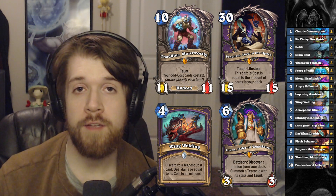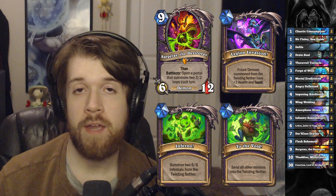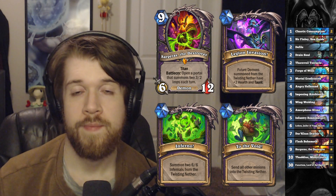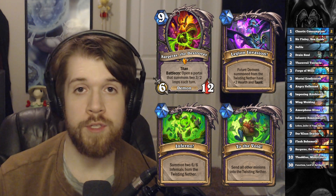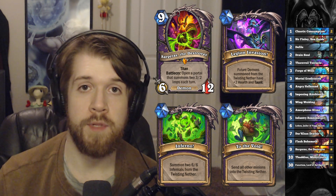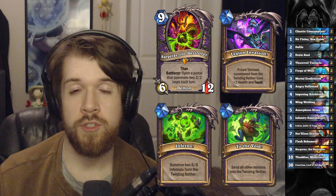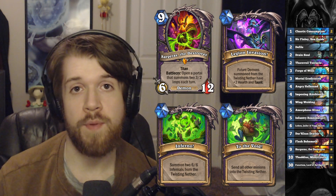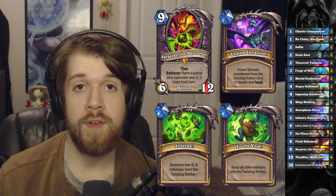And finally, we have Warlock's Titan, Sargeras the Destroyer - a nine mana 6/12 Titan with a battlecry that opens a portal that summons two 3/2 imps at the end of each of our turns. Its first Titan ability gives plus 2 health and taunt to anything that comes out of the portal, so we get three 3/4s with taunt every turn. The next ability summons two 6/6s out of the portal, which also benefit from the plus 2 health and taunt. And finally, we can send all other minions into the Twisting Nether - but it doesn't actually destroy those targets, it just poofs them away. They don't get death rattles or anything. So even just as a nine mana board clear this card is sick, but then it's also an infinite value win condition.